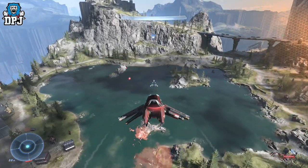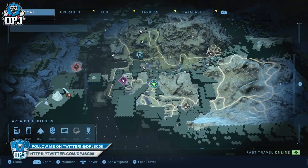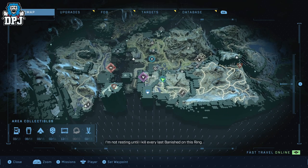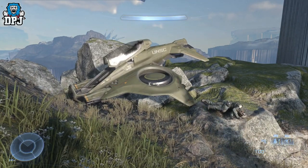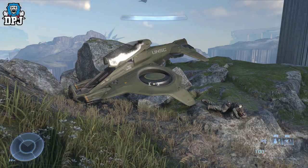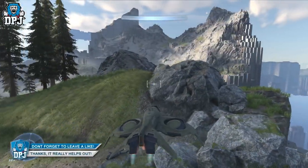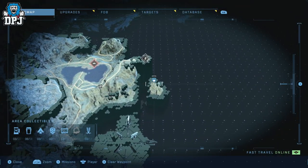The location I will put on screen now. It's probably best to fast travel to the Fab Kilo spot and make your way from there — you will have to scale up, so it's recommended you have the 40% cooldown on the grapple hook. If you don't have access to another air vehicle, go here and try to get the wasp, because this skull requires an air vehicle to reach — you need a wasp or a banshee.